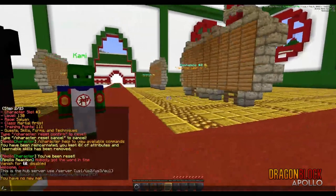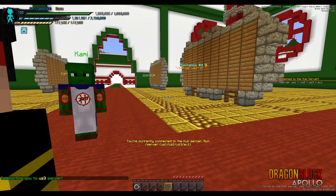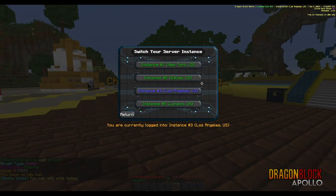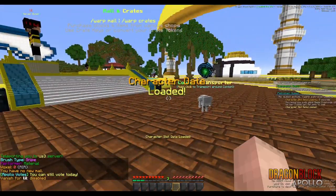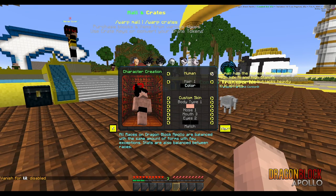I'm going to go ahead and go to US3. We can type slash server US3 or just US3 to join. You could also do switch instance to do it from a menu. Once we're here, I'm going to go ahead and unvanish myself — you won't have to do that. We're going to go ahead and create a character.